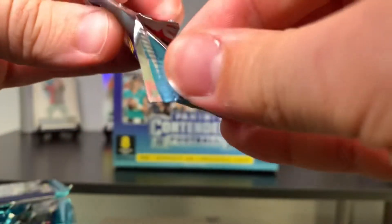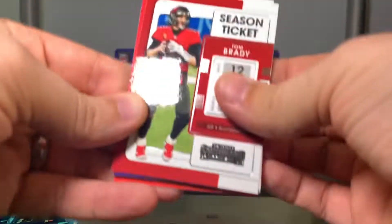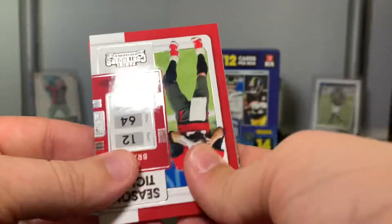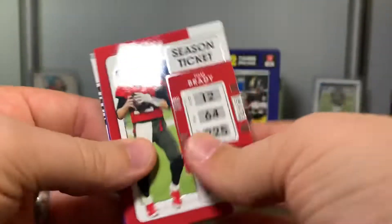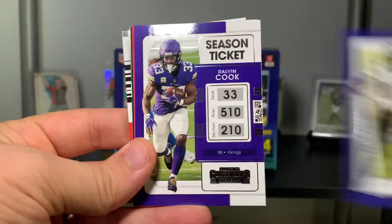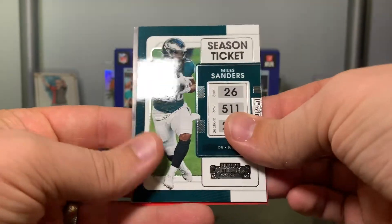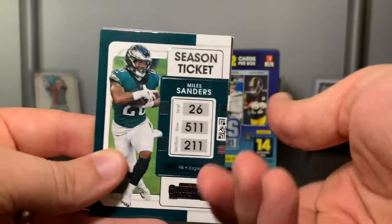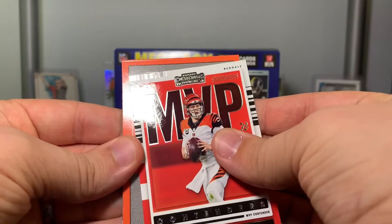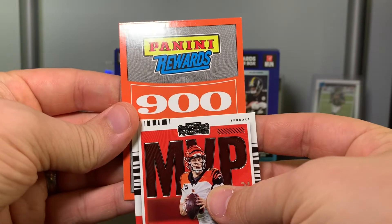In the Contenders I've seen, I've never actually seen a good auto. Oh come on — we got Points. Okay, I'm not getting an auto but let's see what these points are. Tom Brady, Travis Kelce, Lamar Jackson, Dalvin Cook, Miles Garrett, Miles Sanders. From the back — Joe Burrow.